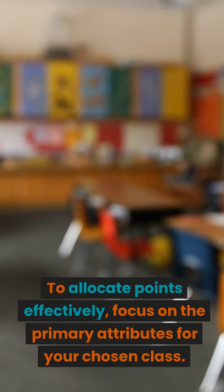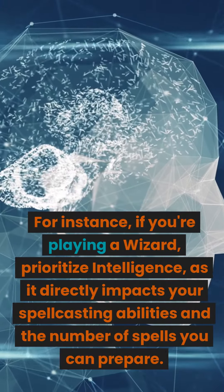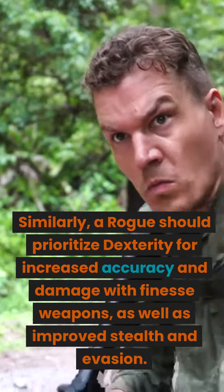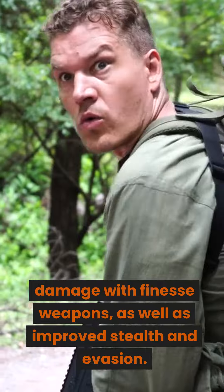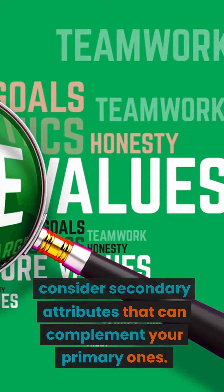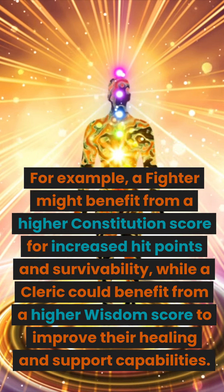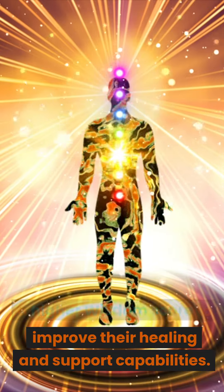To allocate points effectively, focus on the primary attributes for your chosen class. For instance, if you're playing a wizard, prioritize intelligence, as it directly impacts your spellcasting abilities and the number of spells you can prepare. Similarly, a rogue should prioritize dexterity for increased accuracy and damage with finesse weapons, as well as improved stealth and evasion. It's also essential to consider secondary attributes — for example, a fighter might benefit from a higher constitution score for increased hit points, while a cleric could benefit from a higher wisdom score to improve their healing and support capabilities.